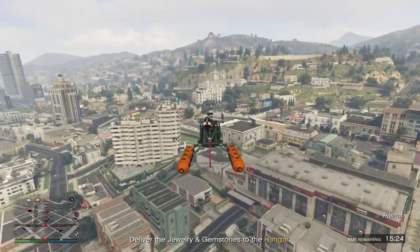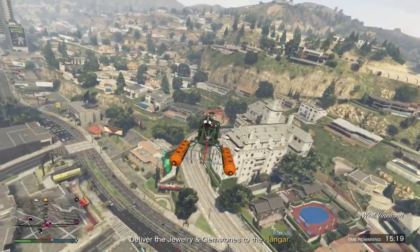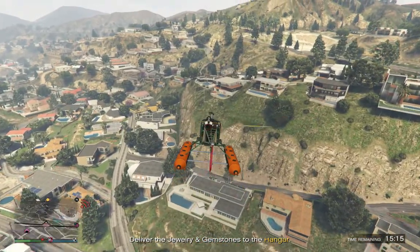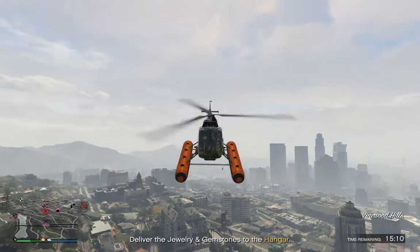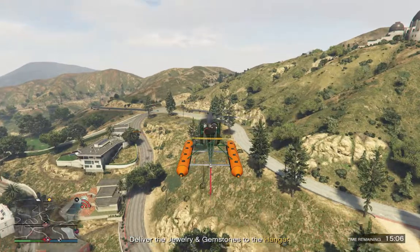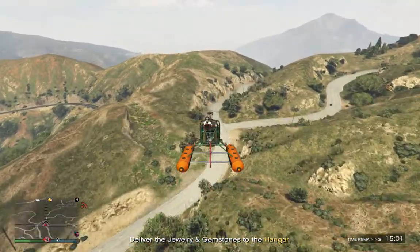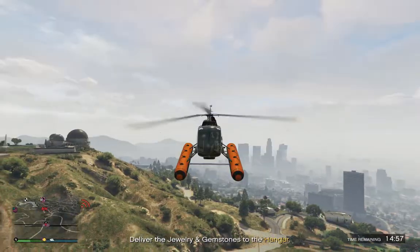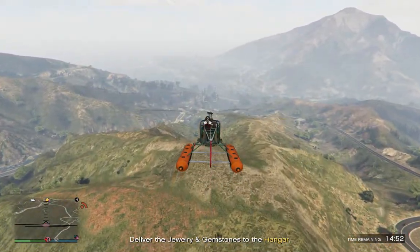We're on our way. Less than five minutes into the mission we have our crate and we're on our way back. There's a couple of buzzards back there somewhere — there they are, there's one anyway. Not going to cause me any problems. There's the other one. I took a few bullet holes on the front of the Sea Sparrow but nothing of any concern.